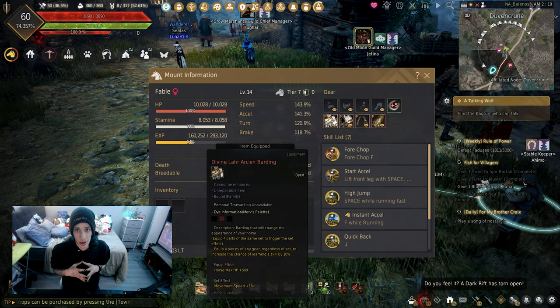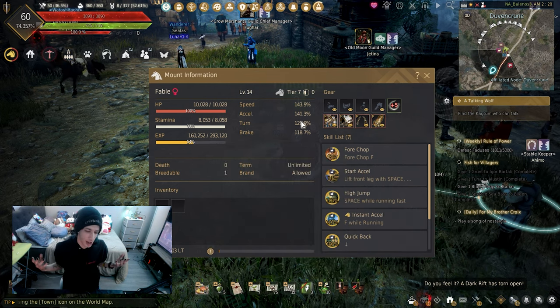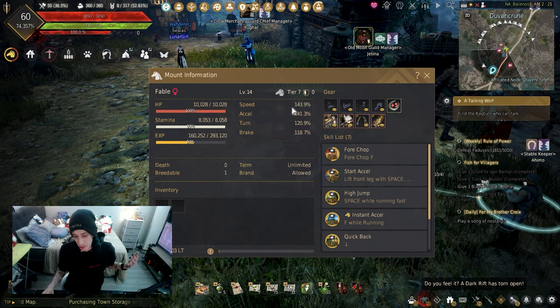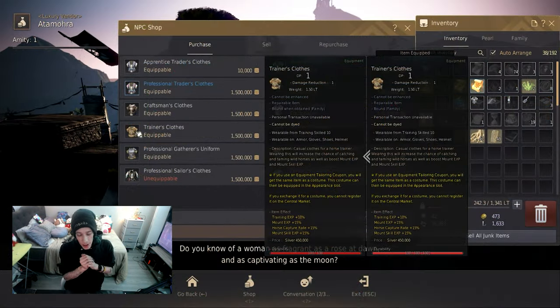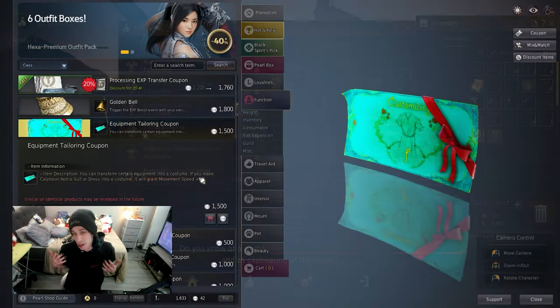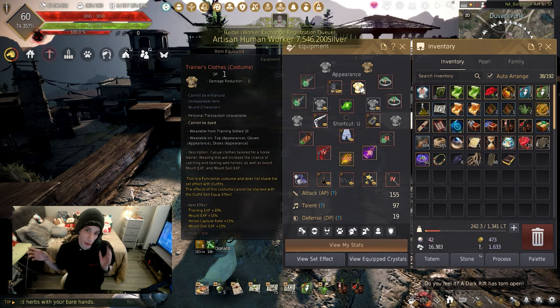If anyone has noticed the difference between ungeared horses and geared horses, please let me know in the comments down below — I'm rather curious about that. Once you have your horse and wagon ready, heading to any luxury vendor allows you to buy your trainer's clothes. These can be made into a costume using the equipment tailoring coupon, which you can wear in your costume and gear sections.